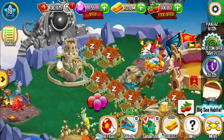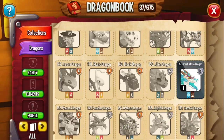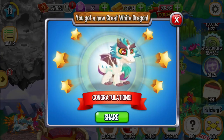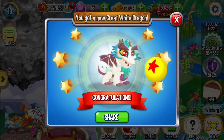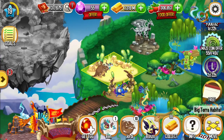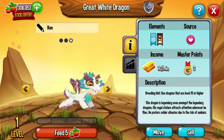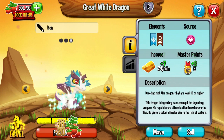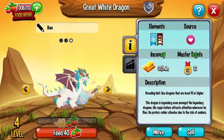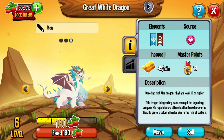Let us hatch another egg — Great Wild Dragon. Let's play with ball. Balloon. Ball. He wears glasses and a rainbow. He likes book reading, I think. Great Wild Dragon.